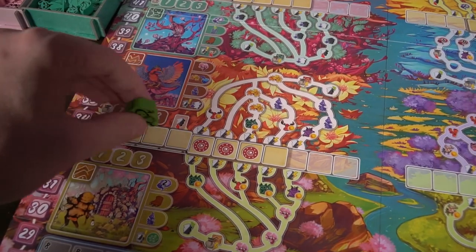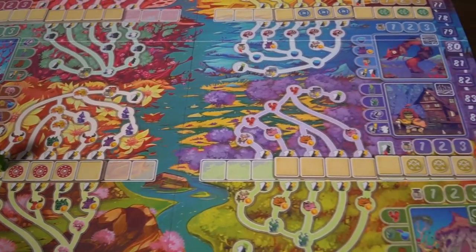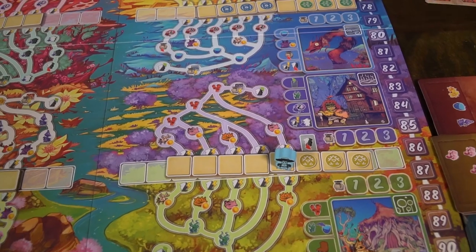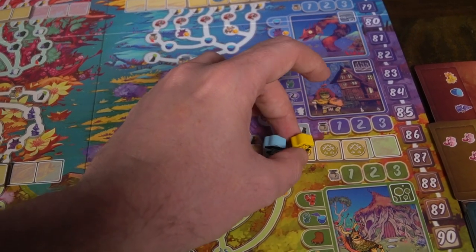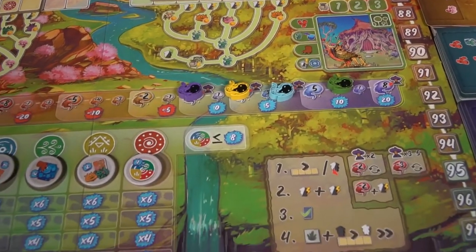Let's talk about how to play. To begin, the first thing you need to know is there is a pre-setup phase. Then you have four phases in a player's turn and an end phase. The pre-setup phase is quite simple. The player who's in last place would take one of their meeples and place it onto the game in a space indicated by the black/white meeple — in any of these locations on the four different little grids.